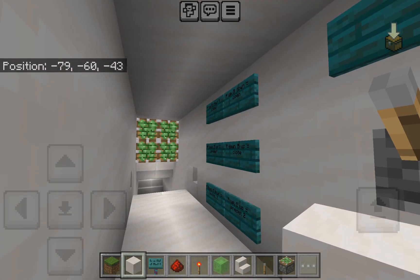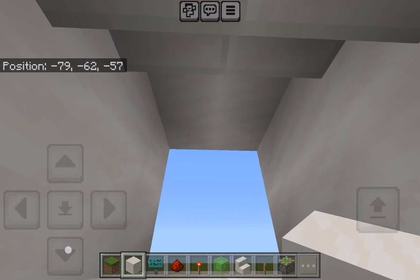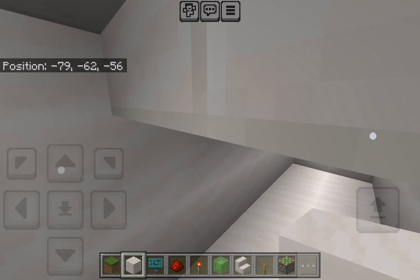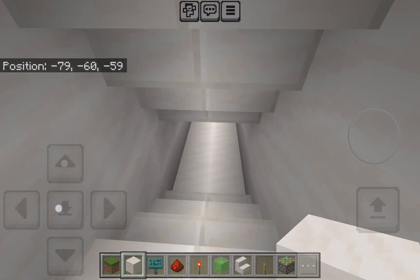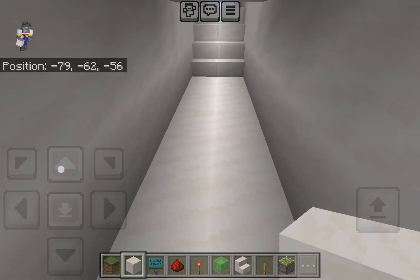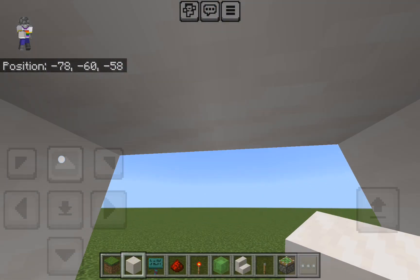By the way, you can skip ahead a bit if you just want to know how to build it and you've already watched this. Now, just as an extra security measure, just in case the person trying to break into your base is very dumb, build this. It might keep them out, possibly, if they don't know how crouching works and if they don't think to do this.